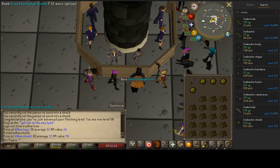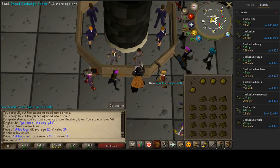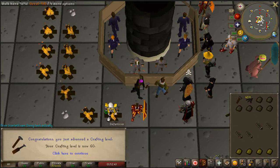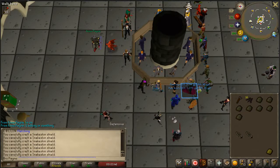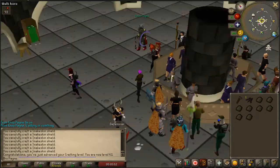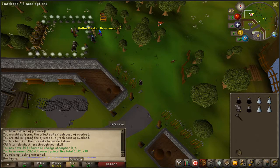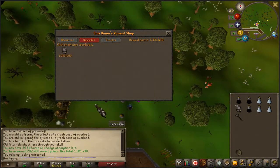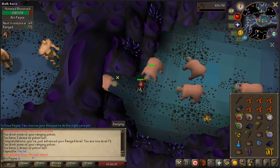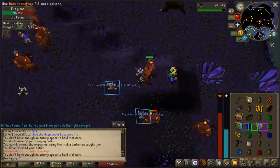These are way more expensive, so I'm just going to use these to make my wooden snakeskin shields and get to 61 crafting. And 60 crafting - boom - one more level, and boom - 61 crafting! Now we have the crafting requirement for Lunar Diplomacy. We can now upgrade and imbue at 1.3 million points.